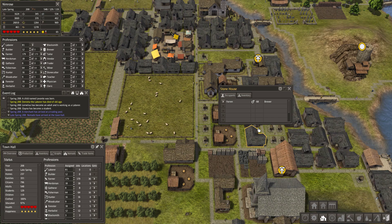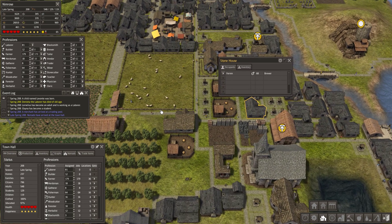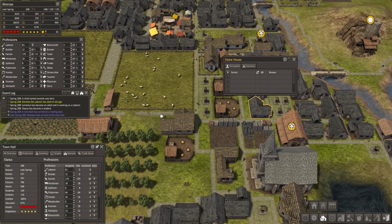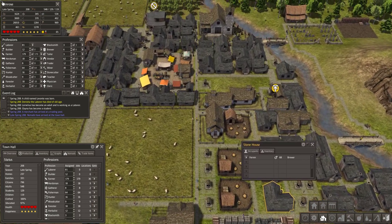Kids are useless — they consume food but don't work. Too many kids leads to little food, and so it leads to famine. If you build too few houses, your population ages and shrinks. It's a constant balancing act.